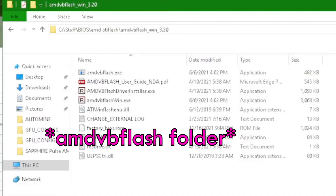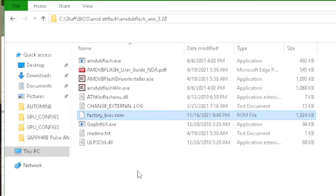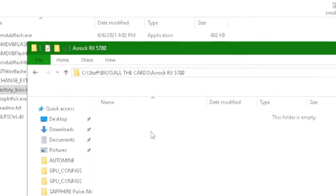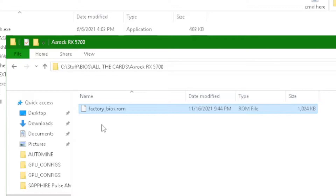I go to the BIOS folder where it saved and find factorybios.rom. I press Ctrl+X to cut it, then go to the ASRock RX 5700 folder that I made and press Ctrl+V to paste. Now I need to open up Red BIOS Editor.